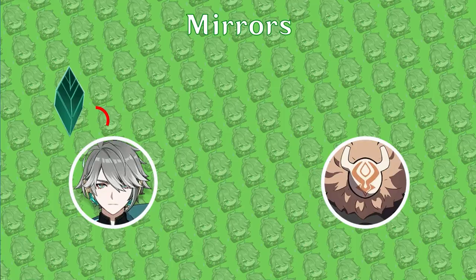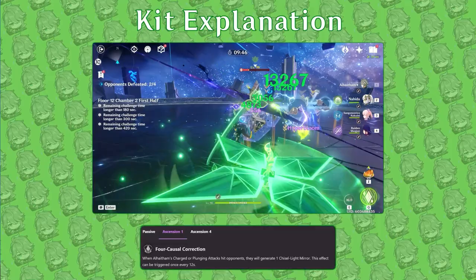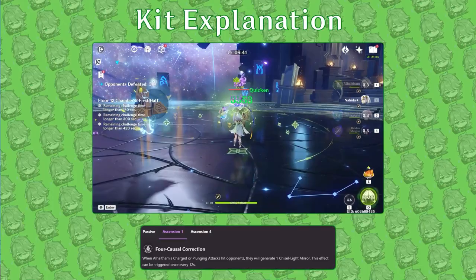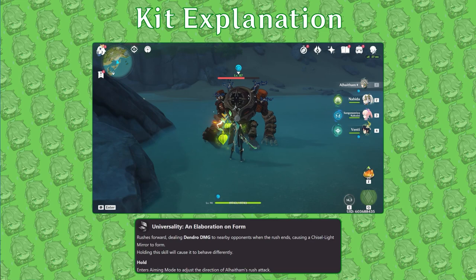With flashy and quick animations, Al-Haytham's normal and charged attacks can rapidly dish out Dendro damage and trigger projection attacks as long as he has mirrors. His first ascension passive provides one mirror when Al-Haytham uses a charged or plunging attack, once every 12 seconds. His elemental skill has a tap and hold. On tap, he dashes forward, deals Dendro damage, and gains one mirror — or two if he didn't possess any mirrors. On hold, you can aim his skill and choose where he'll dash before dealing damage. Mechanically, it functions exactly like Keqing's elemental skill, but green.